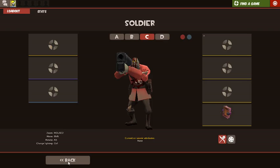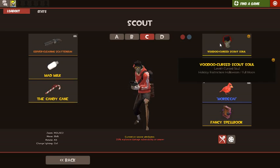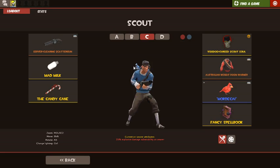I forgot the cosmetics. I have my Voodoo Cursed Scout Soul — the zombie scout — I think from a friend. I have two cursed souls that are tradable and I can't remember which one my friend gave me. I have my Australium Weight Room Warmer, a strange one I've had for so long — I bought it, it was cheap. And then I have Mordecai, named after my bird that died a little while ago. He was a blue parakeet, so I got a strange one and made sure to keep it on my scout at all times. I also have a fancy spellbook because of spells.